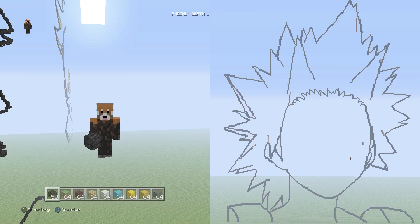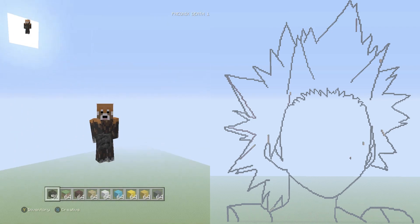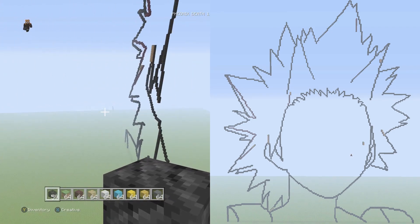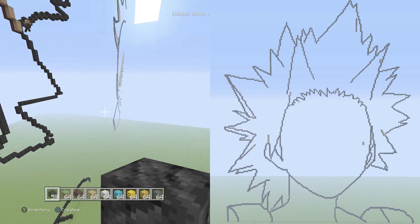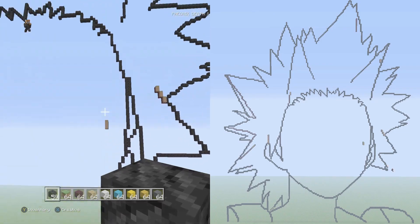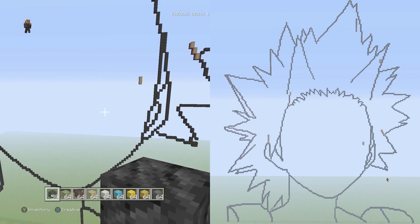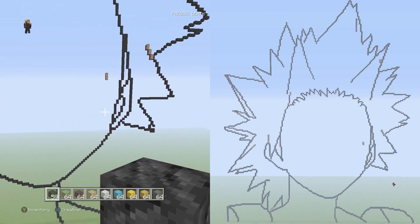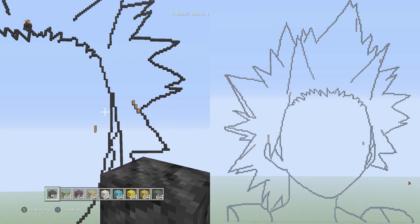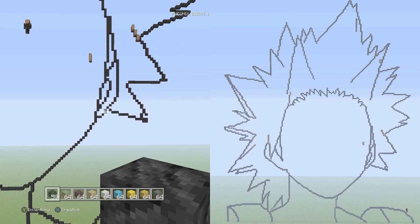Hey, what's up guys, Phoenix here and welcome back to — I think this is Part 6 of our Kirishima Ejirou tutorial from My Hero Academia. Where we last left off we did the ear and were kind of done with the right side of the build. The only things left are the downward-pointing spikes, the hair detail, the face, and the neck — about two more parts and we should be done.